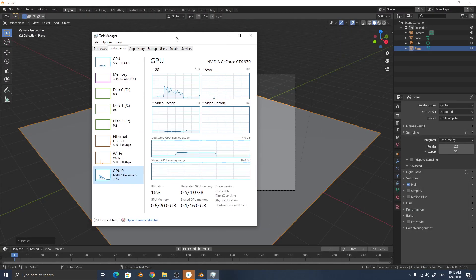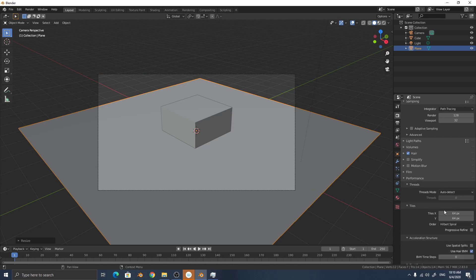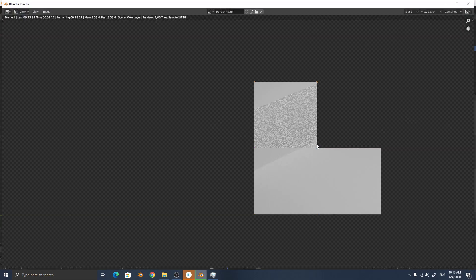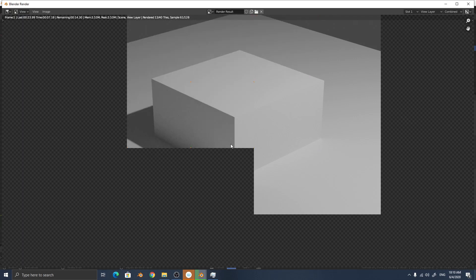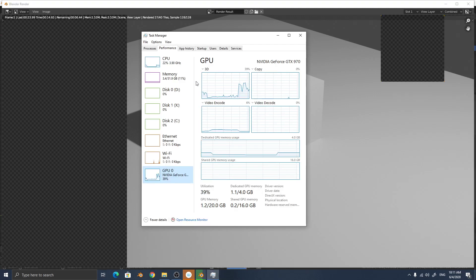From other tutorials I noticed that for best GPU render performance you must increase the tile size to 256. So I increase it to 256 and render again. The render area tiles are now 256x256.